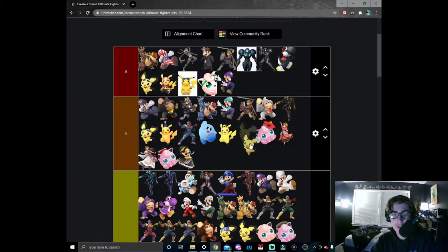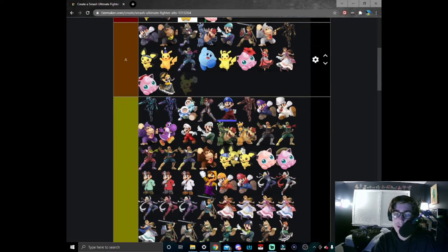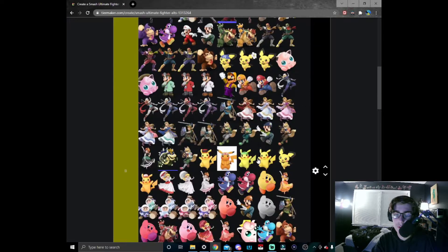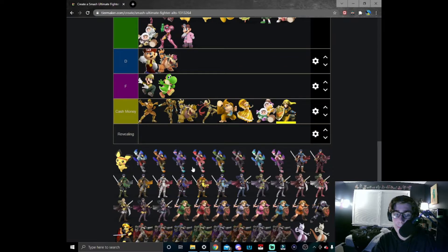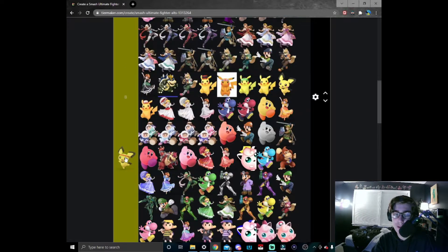Continuing the trend with flowers in their ear — Pichu now has a daisy in its ear, and then a hibiscus Puff continuing the trend. Pikachu does not have a flower in his ear so I'll give this one a bit of an A for effort; I'll probably just put this one in B tier.